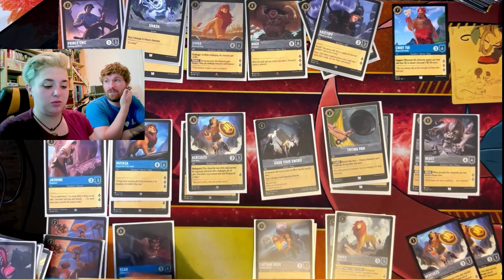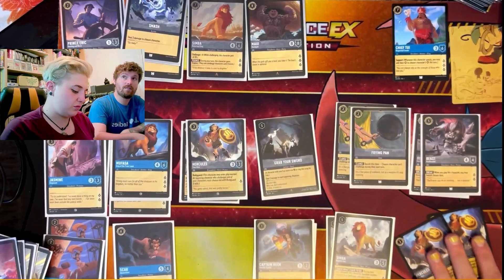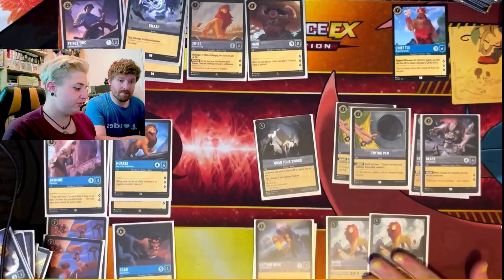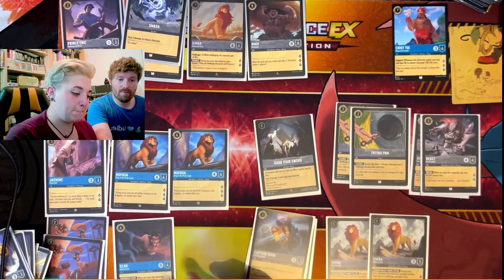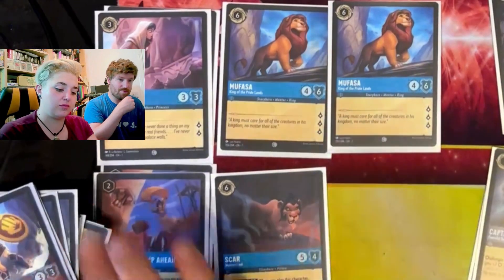We're going for four Hercules with bodyguard and taking out the Christophs. The good thing is if it doesn't work we always have them to fall back on. Hercules has a three-ink cost — it's exactly the same as Christoph but with more perks and just one less lore, which isn't a problem because there are other things that get more. That leaves Simbas and Mufasas. Mufasa is good as a beat-over but Scar might be a better six-drop than Mufasa.